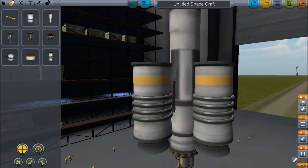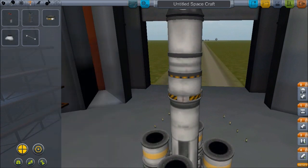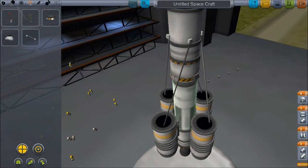Let me get this attaching — there we go. Now it's attaching. Let's go ahead and add some struts on here. We want this engine to fire along with those engines, and then we want these decouplers to fire — yeah, we want these decouplers to fire, and then that one to fire with that one. And we're all set for our first launch in the demo.